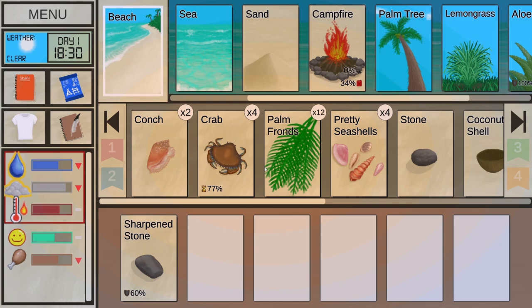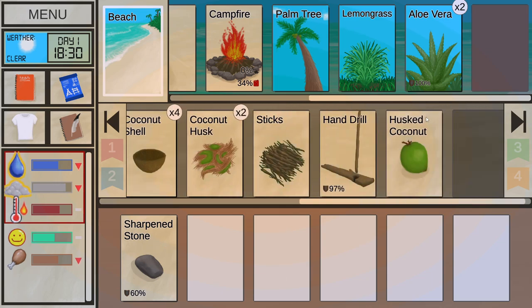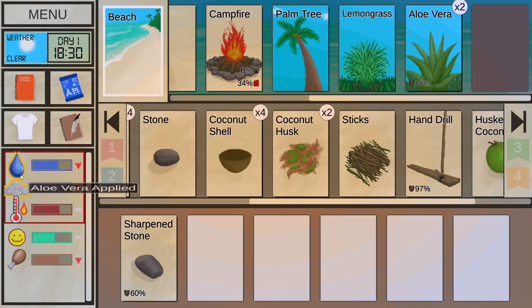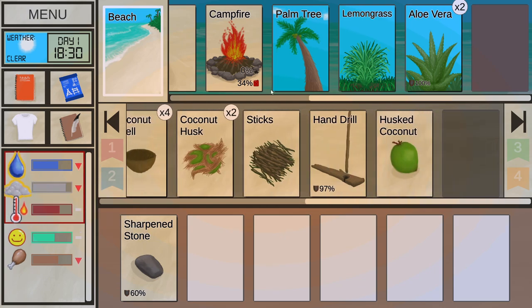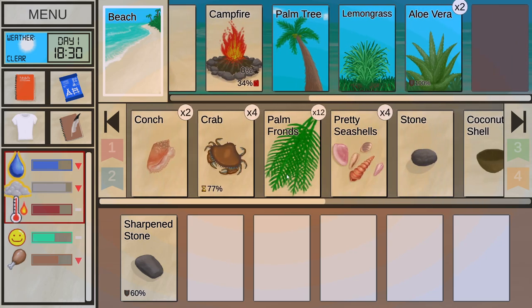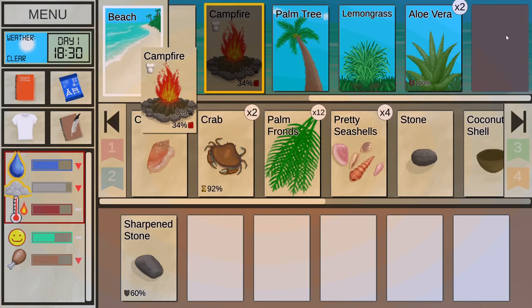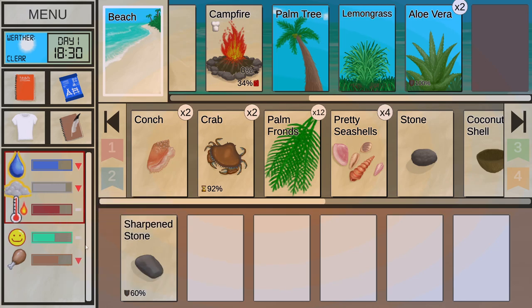Let me recap what we've done up to this point: we went around to create a sharpened stone, looked for stones, made the sharpened stone, then started clearing out husked coconuts to drink water and keep ourselves alive. At the same time, we were gathering materials to make a campfire. You just have to think about this as if it's real life. Now we can start cooking the crabs.